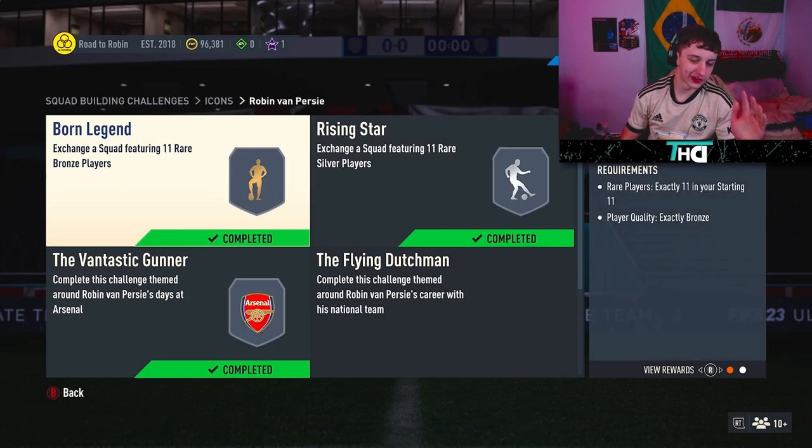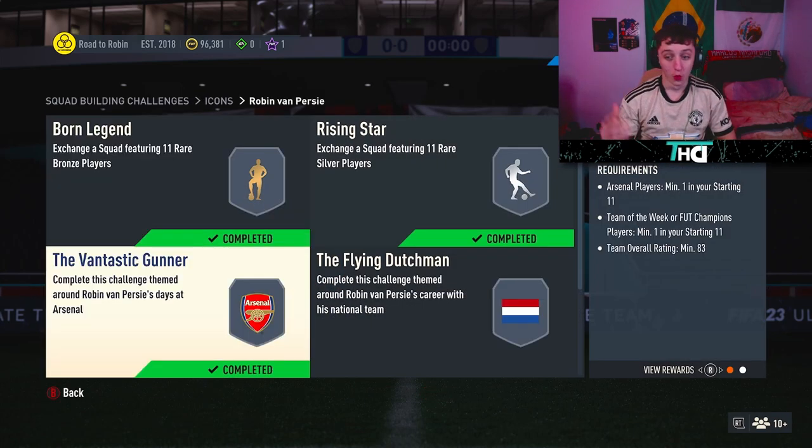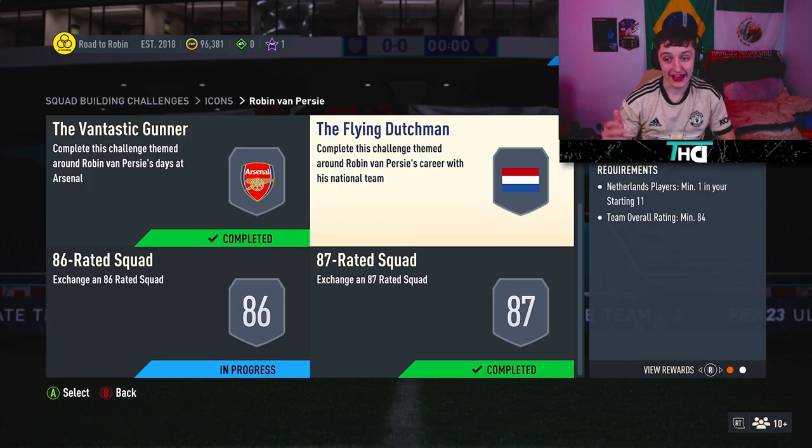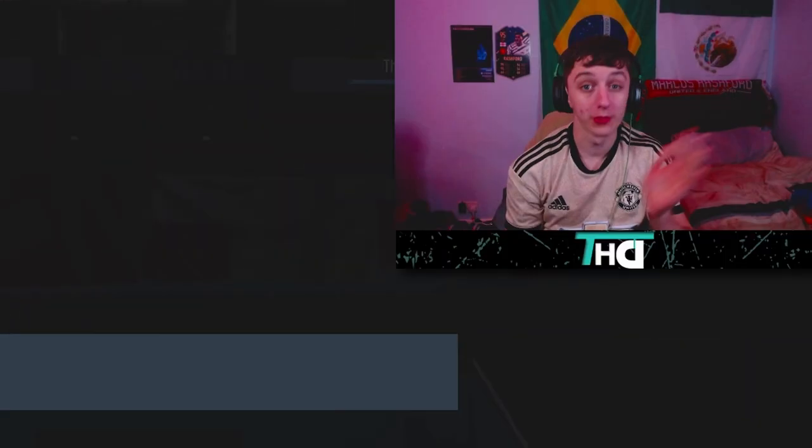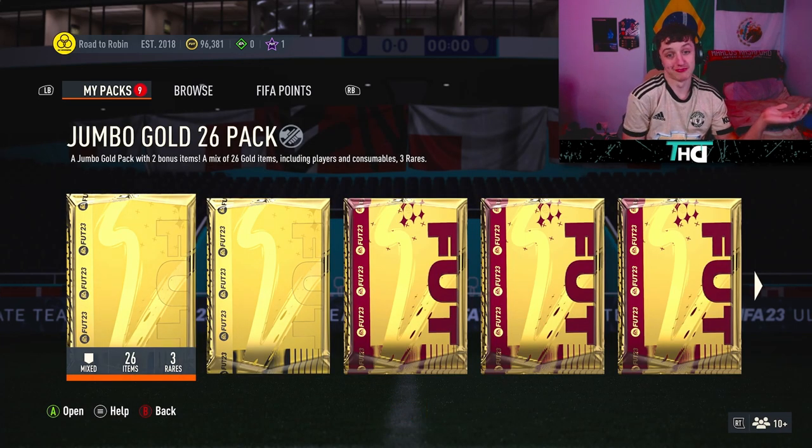I'm on this game and I've decided to go ahead and complete the Zvon Percy SBC, which I do need an 86 and an 84 rated squad for. Fodder's not looking very good whatsoever, so I've got 9 packs — we'll see what happens.